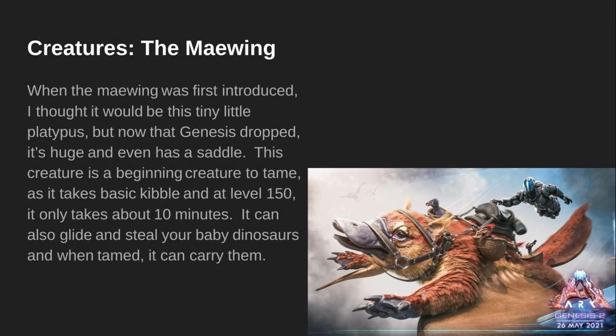Creatures — The Maywing. When the Maywing was first introduced, I thought it would be this tiny little platypus thing that would run off with your baby creatures. But now that Genesis dropped, it's huge and even has a saddle. This creature is a beginner creature to tame, as it takes basic kibble at level 150 and only takes 10 minutes. It can also glide and steal your baby dinos, and when tamed, can carry them — such as in this art, carrying an Argentavis, a raptor, and a dodo, as well as a human.